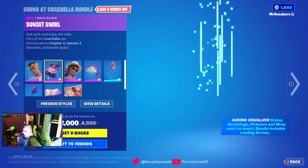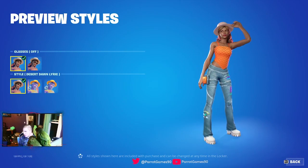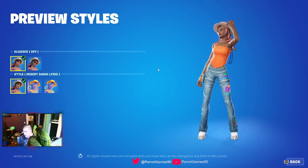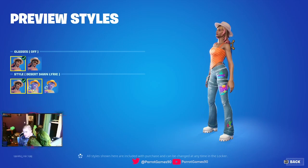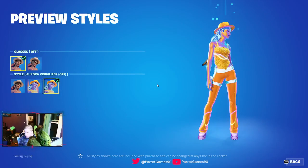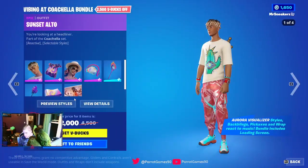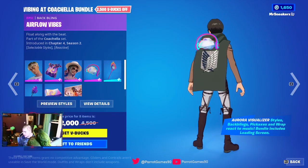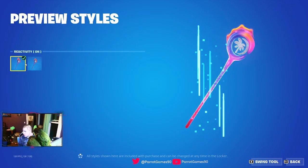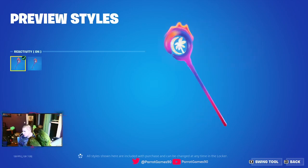And then we got the female version with glasses off. Not bad. Glasses on. So we got her just in the desert, the normal version. We got the Aurora visualizer on — not gonna lie, that looks dope. And Aurora visualizer off. I can't tell the difference, but the pickaxe looks sick. Then we have another back bling, which looks cool. Not bad. And we have the pickaxe. Bro I can't tell the difference, but the pickaxe looks sick.